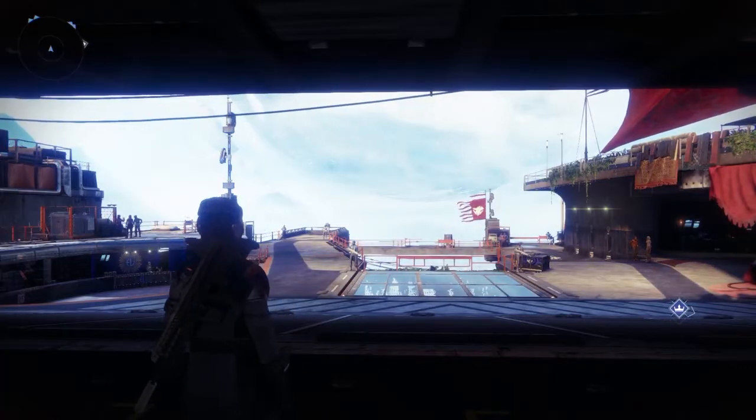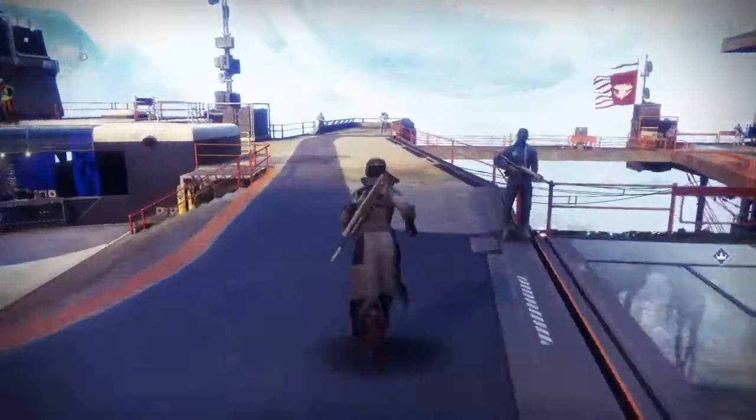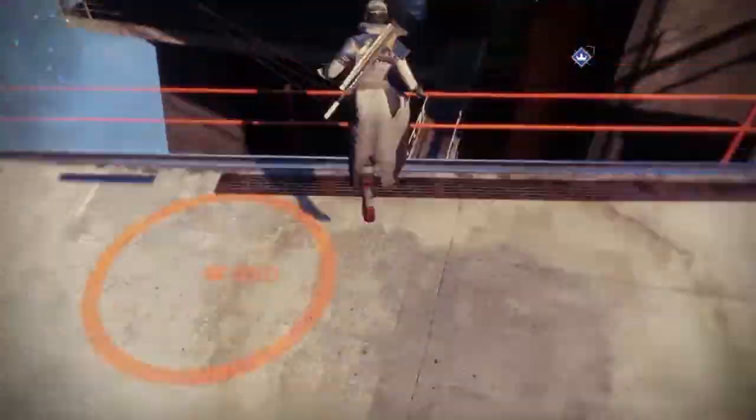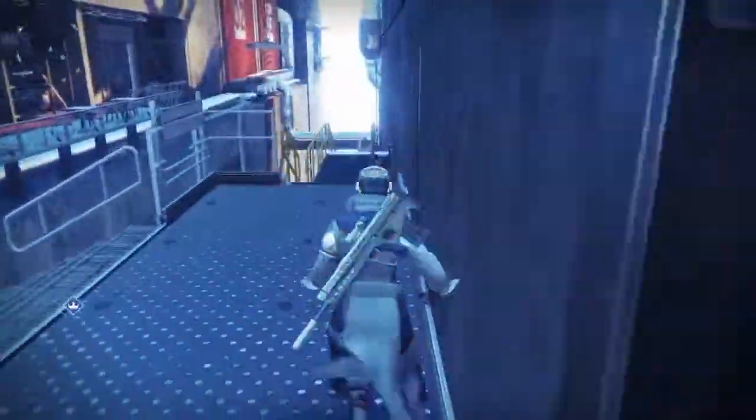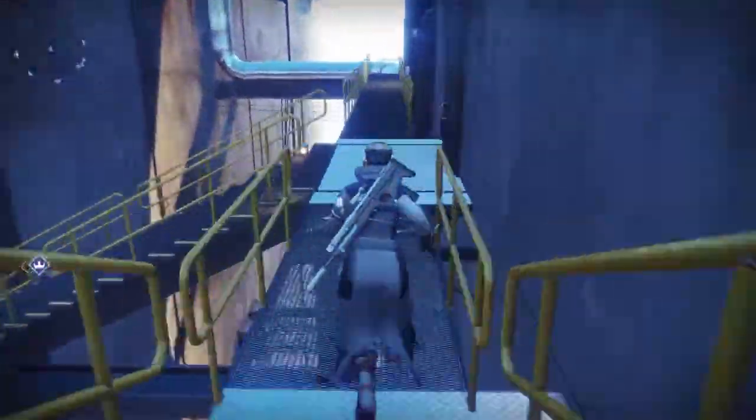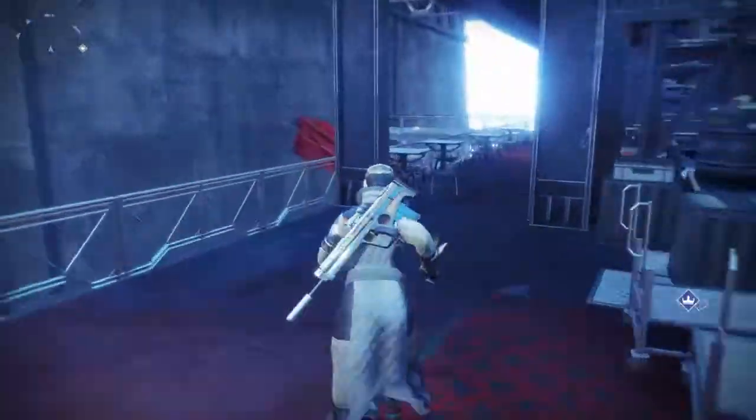The easiest way I can describe this is: as you come into the tower landing area, if you head towards Zavala, there's an orange circle over there on the left. If you jump down from there and head down to the lower area, follow what I show on screen — you'll find your way to Zavala's office.